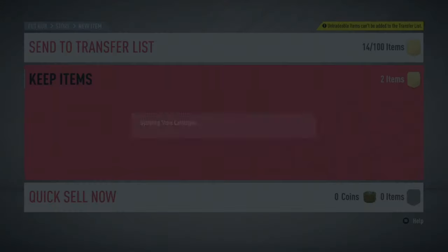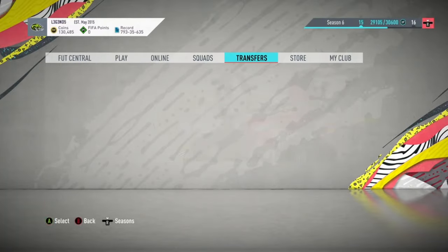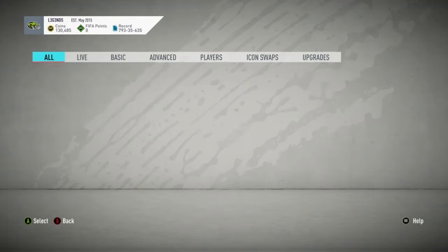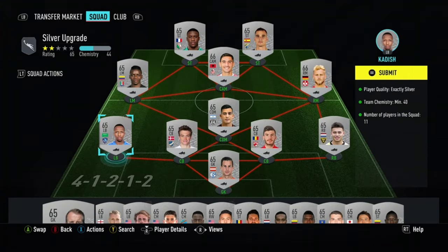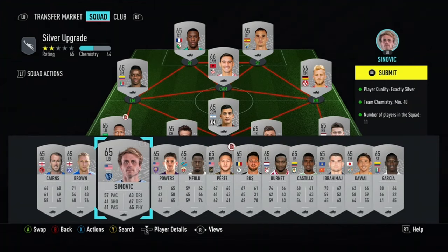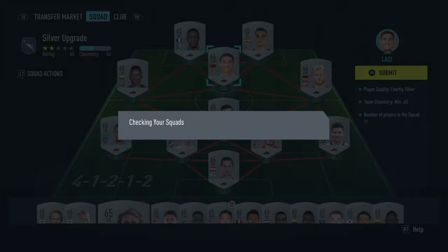But if you do loads of these bronze upgrade SPCs, you'll get loads of silver players in your club. And once you start stacking up loads of silver players in your club, put those silver players into the silver upgrade pack.